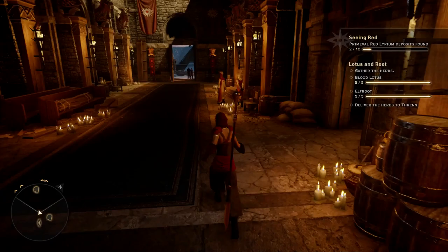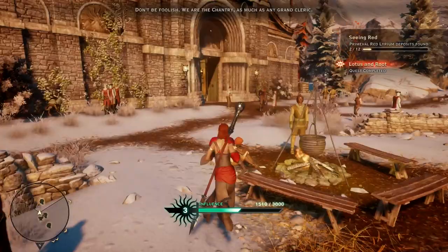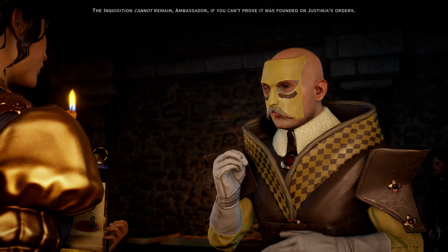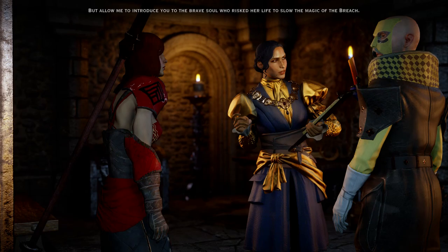Healing mixture - bada bing, bada boom. Lovely jubbly. I really like that little blue thing that comes around me. Cutscene? I wasn't expecting a cutscene. If she can't prove it was founded on Justinia's orders... This is an inopportune time, Marquis. More of the faithful flock here each day. But allow me to introduce you to the brave soul who risked her life... What's with the stupid mask? Mistress Lavellan, this is the Marquis Durelion, one of Divine Justinia's greatest supporters and the rightful owner of Haven.